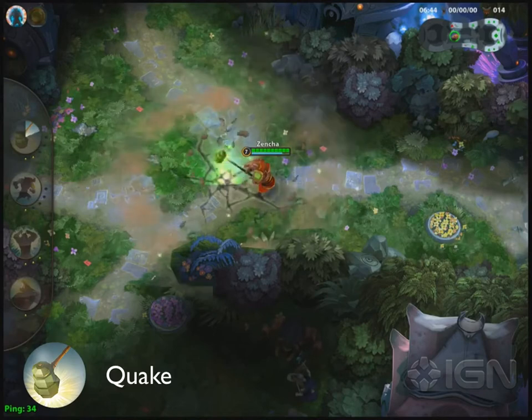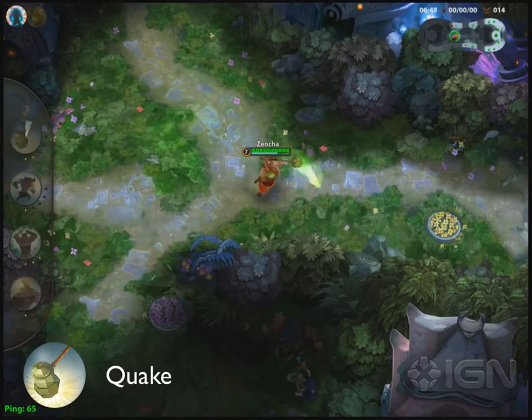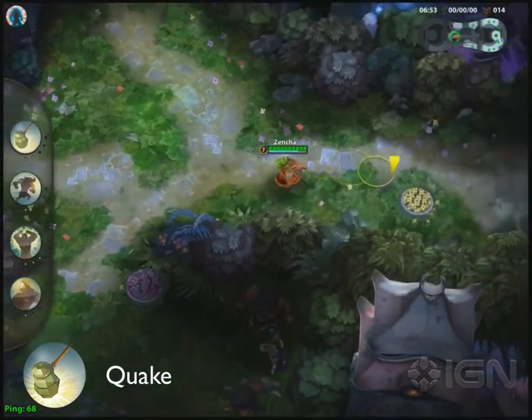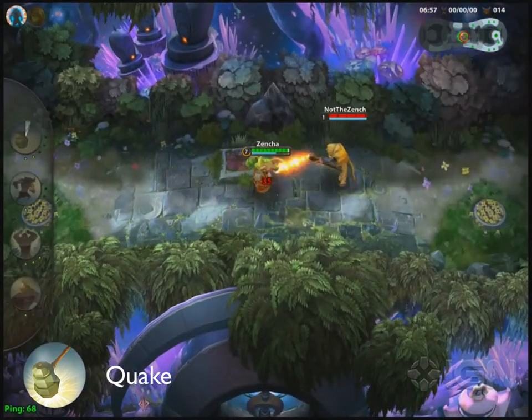Up next, his first active ability, Quake, slams the ground around him, dealing damage and slowing both the movement speed and attack speed of nearby enemies. Quake is a great farming tool as well as a teamfight disruptor. I recommend maxing this skill first or second, depending on your preference.